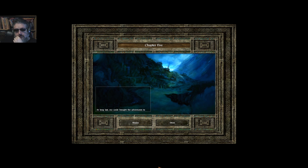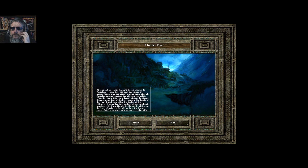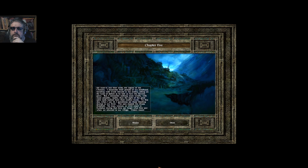That was a rough fight — a really rough fight. At long last, Uncle Oswald brought the adventurers to Kuldahar. I wish they had seen our village in happier times. What they came into was a barren village, its citizens driven out for fear of death or worse at the hands of the Yan-Ti and their allies, the Legion of the Chimera. I remember traveling with Uncle Oswald in his airship, sitting on the knee of Isilor as he told us how the flowers grow.